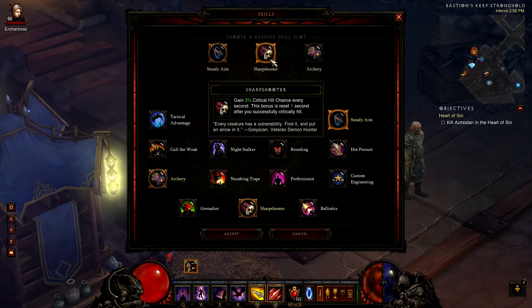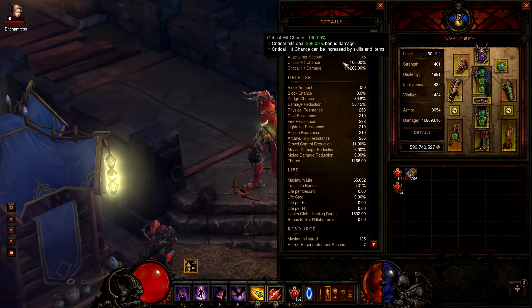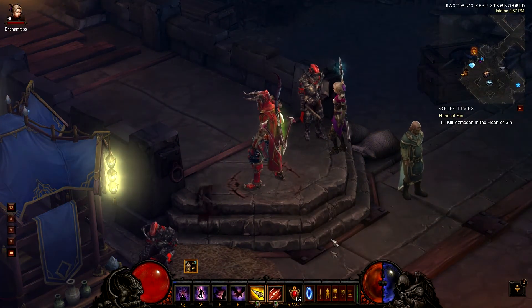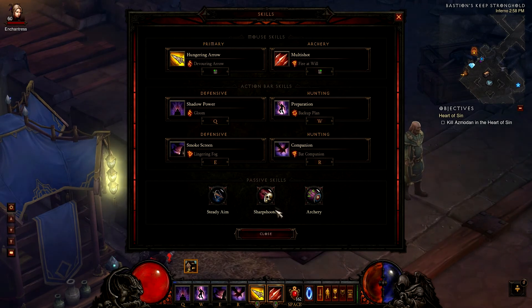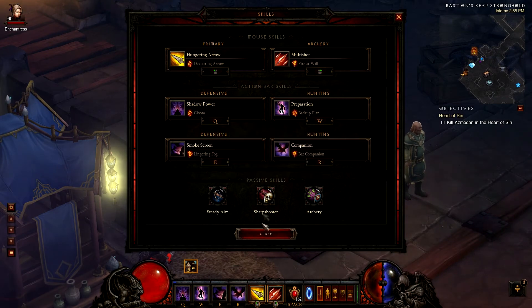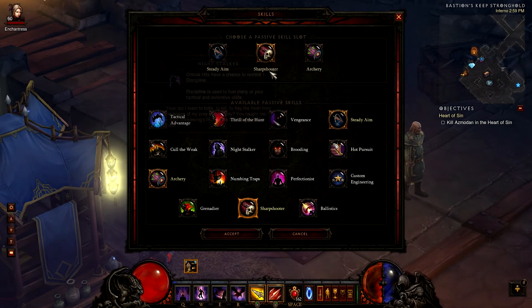The next passive is Sharpshooter. With this skill I gain 3% critical hit chance every second. As you can see, I now have 100% critical hit chance, so every hit against enemies is going to be a crit and I'll do a lot of damage. It's pretty nice to have when you have low critical hit chance, but if you already have a lot of critical hit chance you should take Night Stalker instead.